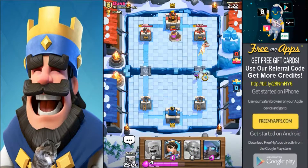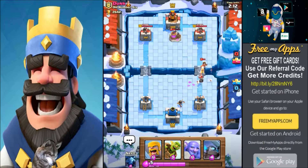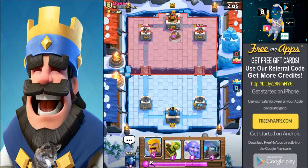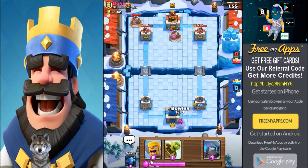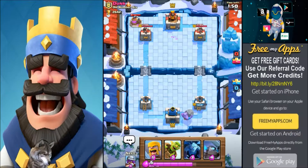Another push I like to do is with a wizard and a musketeer — they just work really well together. We got hit, we got hit. Our princess was able to take out their princess so we are down at this point but we're not out. Let's go ahead and spawn a Bowler to show you guys the troop. We have just under two minutes left.